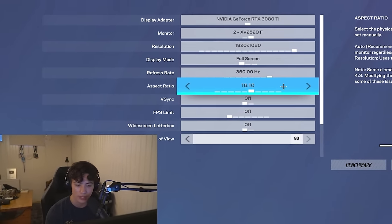V-Sync: keep this off. It creates input lag and I would not suggest using it at all. Same with FPS limits — don't set it to 30, 60, 75, or 90. Keep it off and let your PC push the frames freely for less input lag and more FPS. It's just going to be better overall.